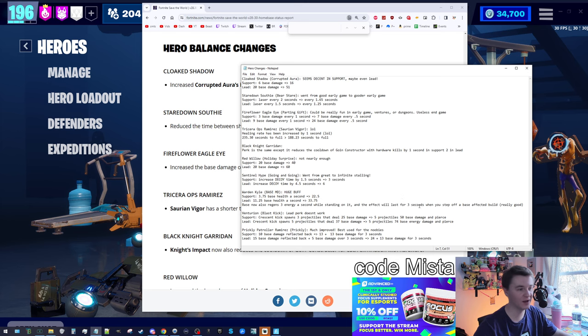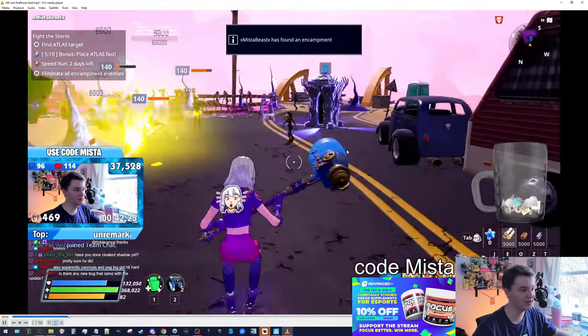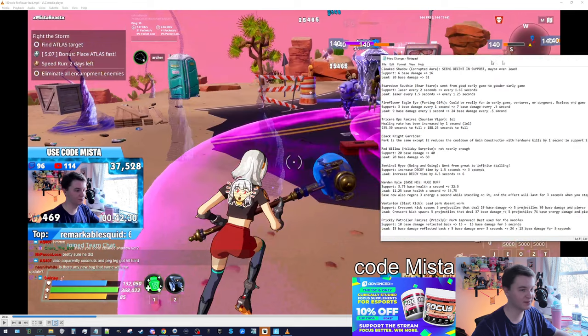Moving on to Fire Flower Eagle Eye. I tested her in a couple of configurations. This is the one where she was in the lead with Happy Holidays — I gave her all the support perks that make sense, including Going Coconuts, and you can see it does pretty good damage. She got a massive damage increase. It's three base damage every one second in support before; now it's seven every half second, so it's basically 14 damage per second instead of three. In the lead it tripled — previously nine damage instead of three, but now it's 24 instead of seven.